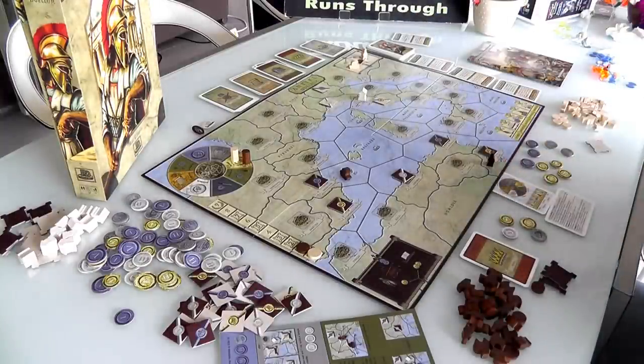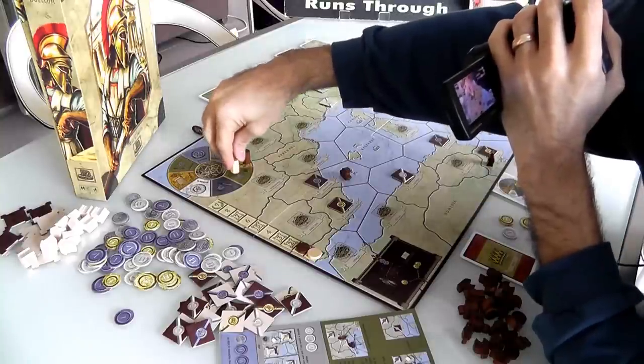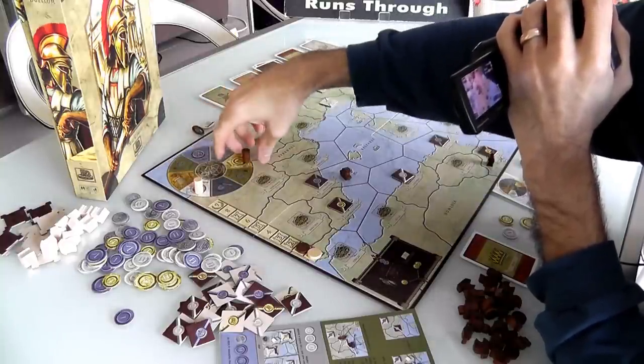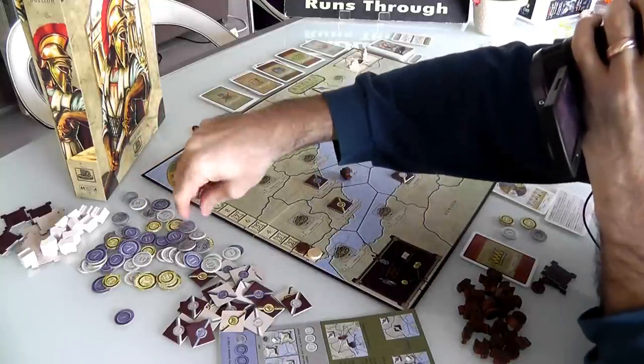That was my turn, now it's Jen's turn again. I think she's going to go back to her resource. She's going to skip right over all this military stuff and go back to her resource-generating ways. She only has 1 — she gets 1 marble and 1 coin.